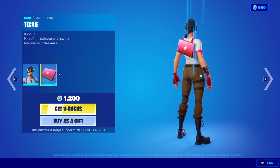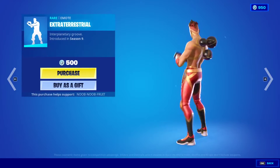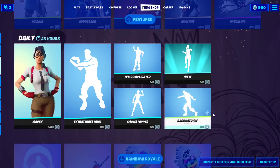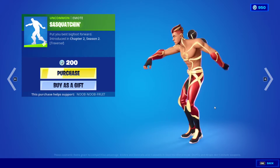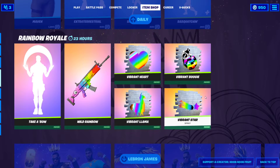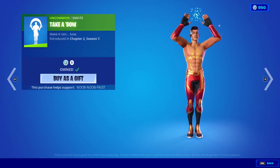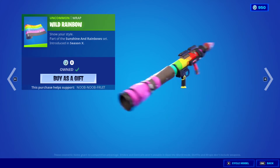For daily items we have the Maven skin — an older one — with her llama laptop. Then there are several emotes: Extraterrestrial Threat Trio, It's Complicated, Showstopper, Hit It, and Sasquashing, which lets you imitate a goofy sasquatch. There are also free Pride Month items — all cost zero V-Bucks. You can buy or gift the Take About emote and the Wild Rainbow weapon wrap.